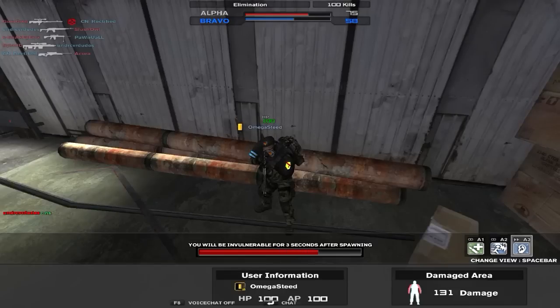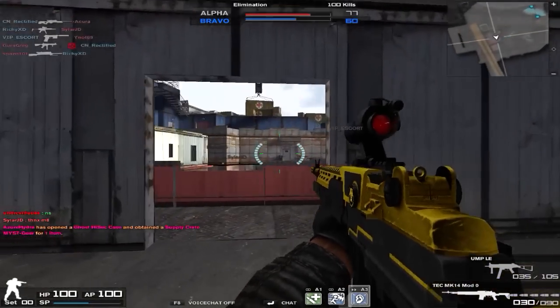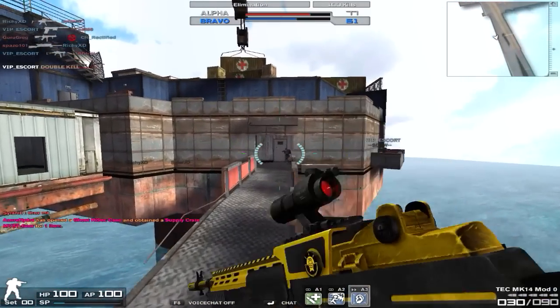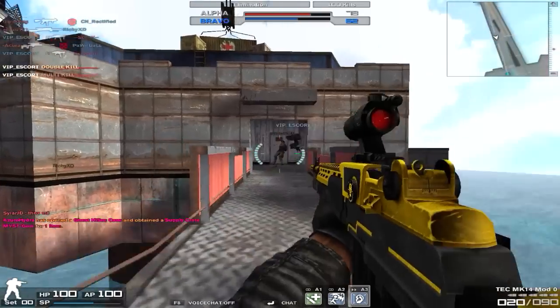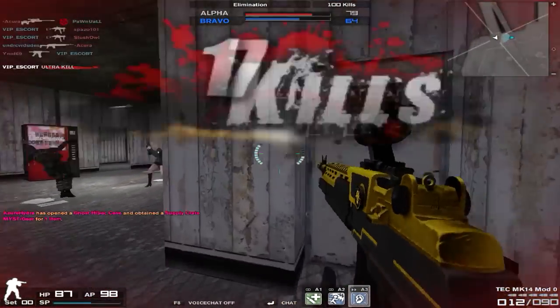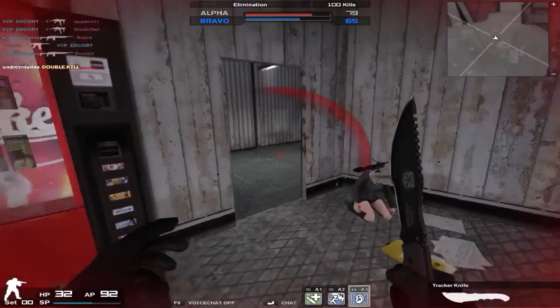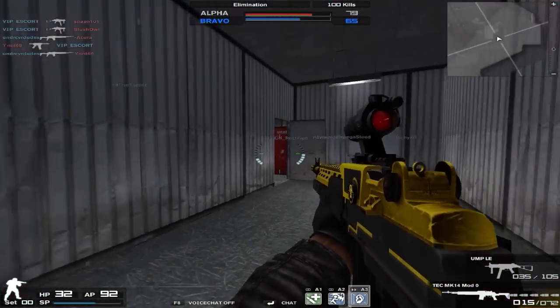In long range, it doesn't do as well as something like a G36C, obviously because it doesn't have that sniper scope. But if you chuck an ACOG sight on the weapon, it's definitely able to pick heads at long range. Obviously a sniper rifle would generally beat you out, but this gun is still usable at long range, and that is absolutely fantastic.